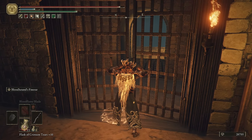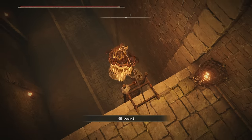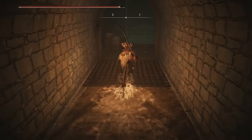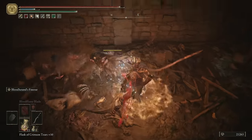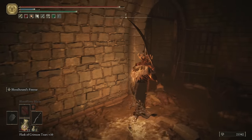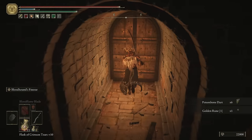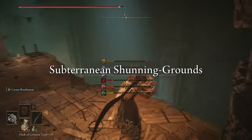We're not doing this area in this episode — in fact we're going to get through almost the entire capital before we do this area. We're going to get you up to the very first grace of this area. Just run on through, there's a bunch of rats — pull out the beast torch if you want. Unless they patch it, you can actually farm these rats for rune arcs as well. Pop this open.